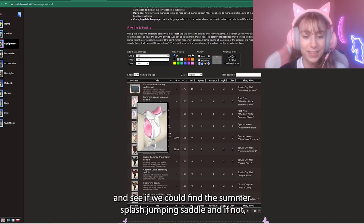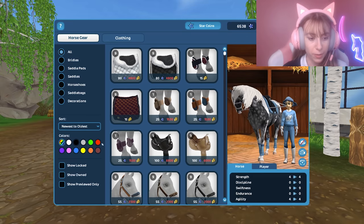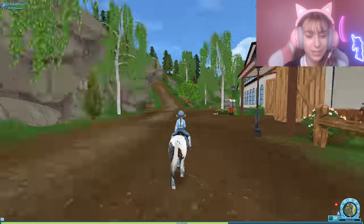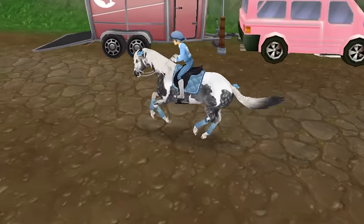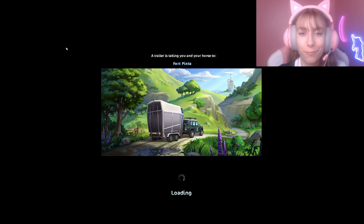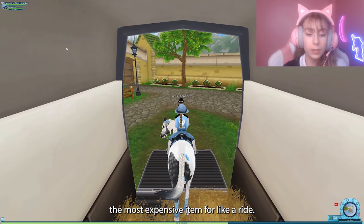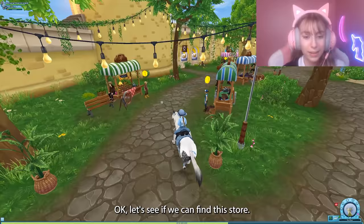Let's go see if we can find the Summer Splash Jumping Saddle, and if not we'll find something different. I just want to check the global store real quick to confirm pricing. The saddle we saw was one of the most expensive, so let's head over to Fort Pinta to check if we can find it. I haven't seen anyone with the Summer Splash Jumping Saddle, so I feel like it's a limited event shop item.